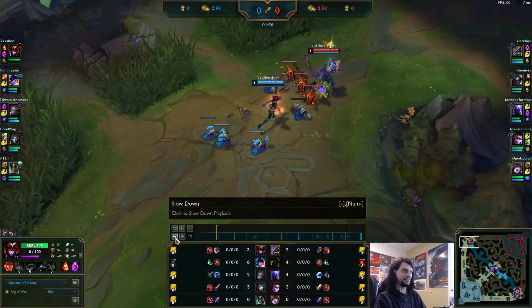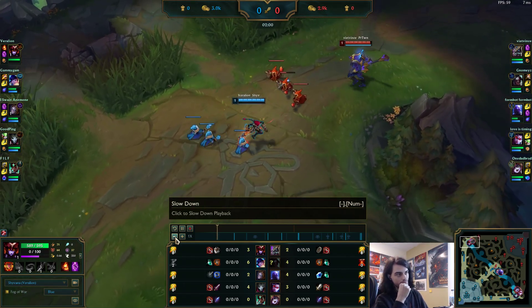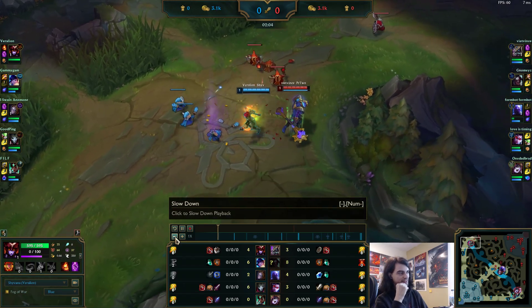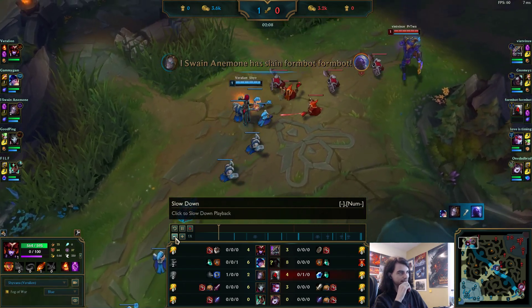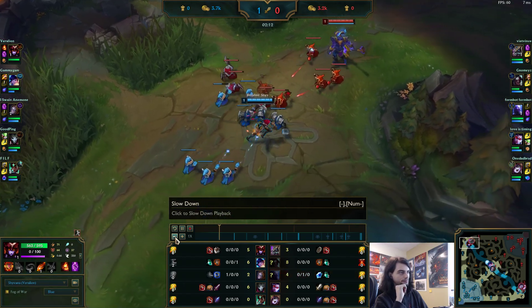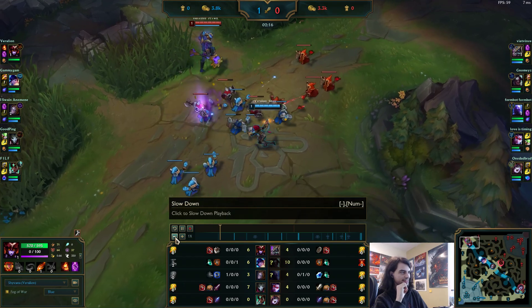So we're into the lane here. We are also very weak, so we're basically just chilling until level 3, just taking what chances we can get to peck at him. Trying not to shove the wave super hard, letting it build up, just trying to set up a slow push.